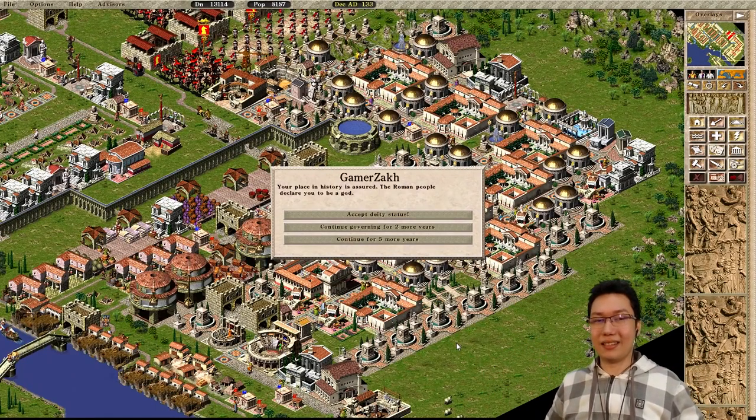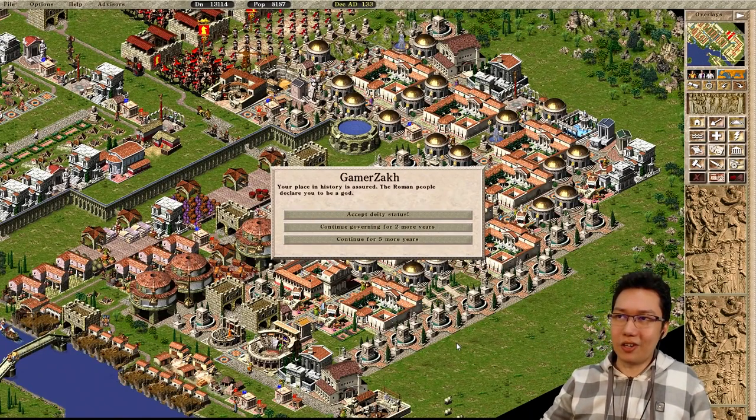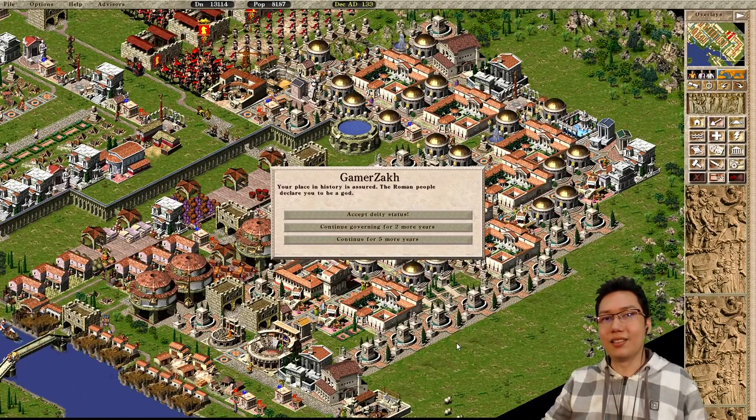You can see that last luxury palace up the top there struggling a little bit. Stormy seas - not a problem. I don't even know what's going on with the rest of the city because this city is so bad. Please do not do this - this is such a bad city. The gradient city - kind of an interesting idea, but it's not efficient at all. But hey, even doing that with a row of luxury palaces, all is possible. And there we go - the end of the peaceful campaign. Your place in history is assured. The Roman people declare you to be a god.